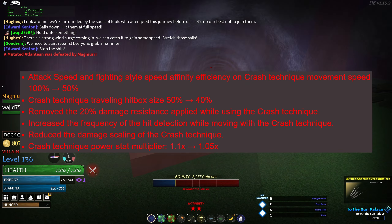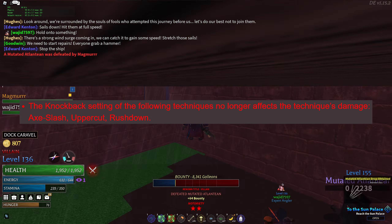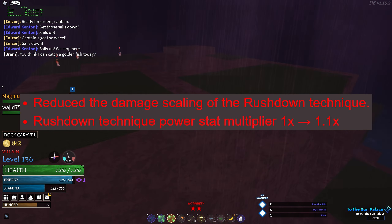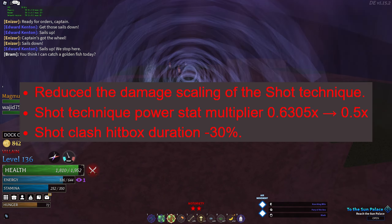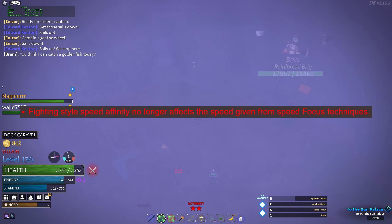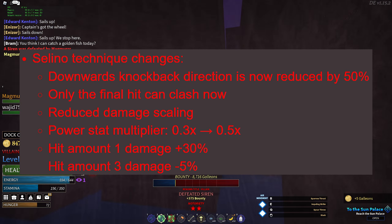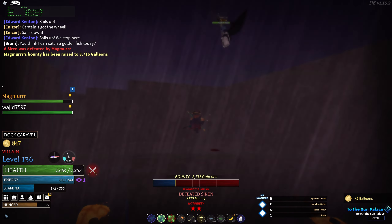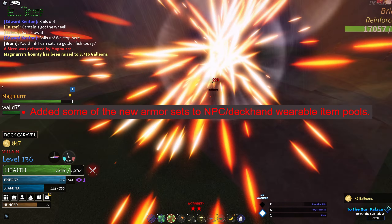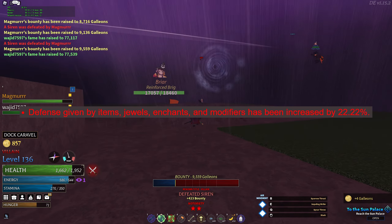Made a few adjustments to Iron Leg. Reduced the cooldown on drinking seawater bottles. Made a few adjustments to the crash technique. The knockback setting for axe slash, uppercut, and rushdown no longer affects their damage. Made a couple of adjustments to the rushdown technique. Made a few adjustments to the shot technique. Fighting style speed affinity no longer affects the speed given from speed focus technique. Made a couple of adjustments to axe slash. Made a few adjustments to Soleno. Made a few adjustments to certain weapon abilities and enchants. Added some new armor sets to the NPC deckhand wearable items pool.